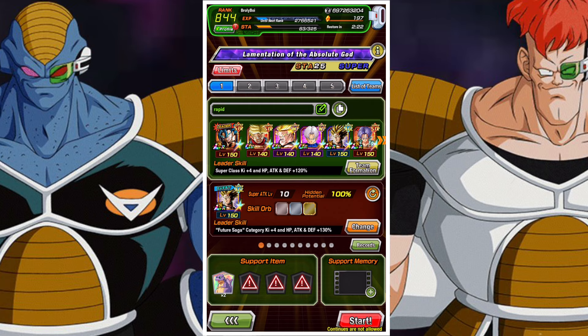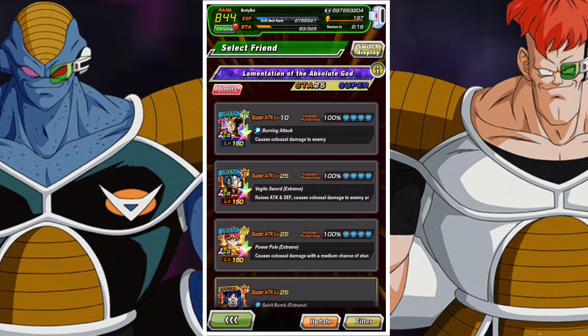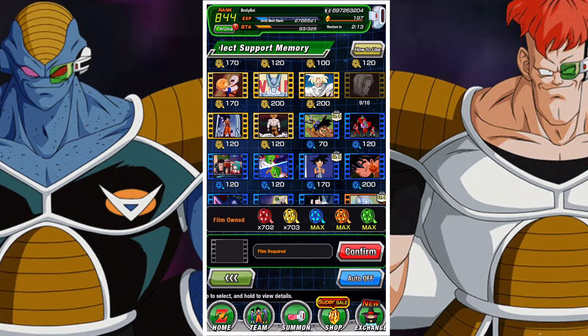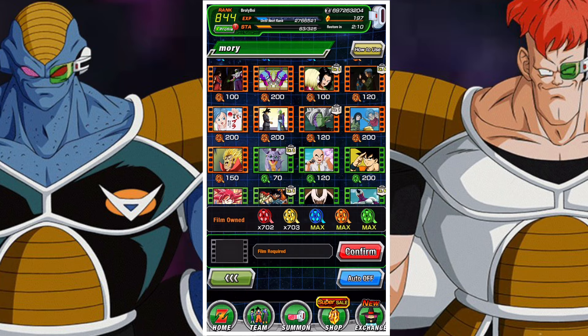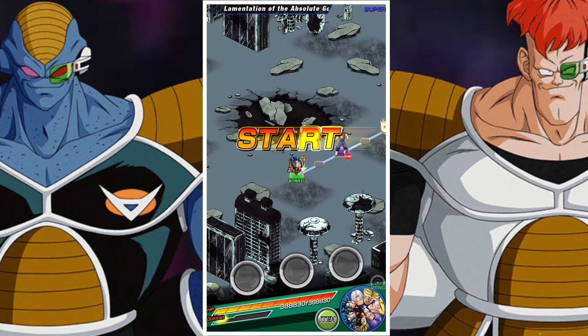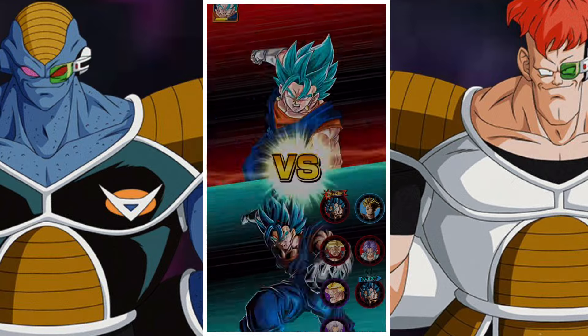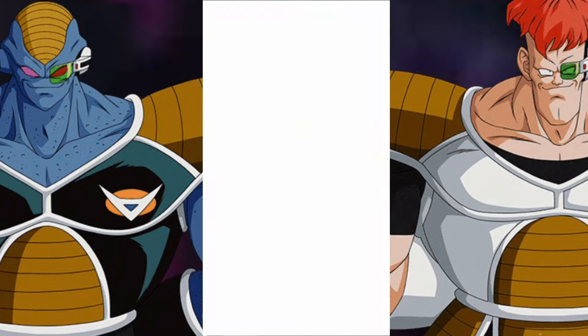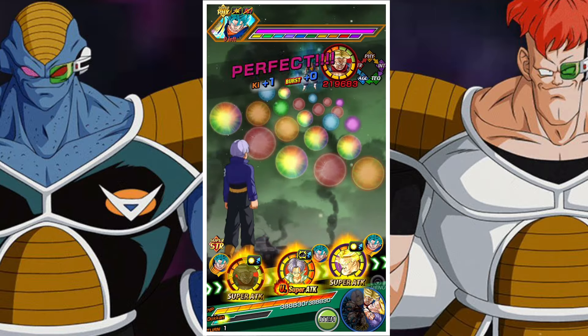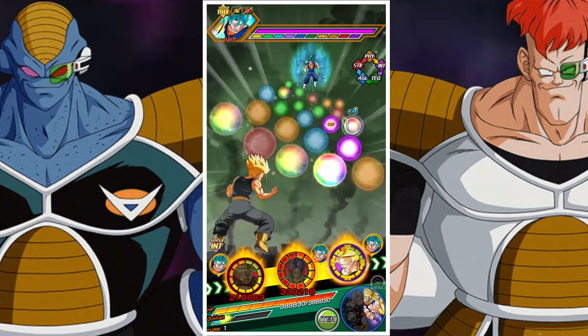If you can't clear all missions at once, clear them separately. For example, if you can't beat it in seven turns, go back in, use a bomber item, use some attack support items, boost yourself up, and finish it within seven turns. If you can finish it in seven turns but can't finish it without a support item, take a more defensively oriented team and do it slower. Note that support memories are allowed — they add a 10% boost to your characters which makes life a lot easier.